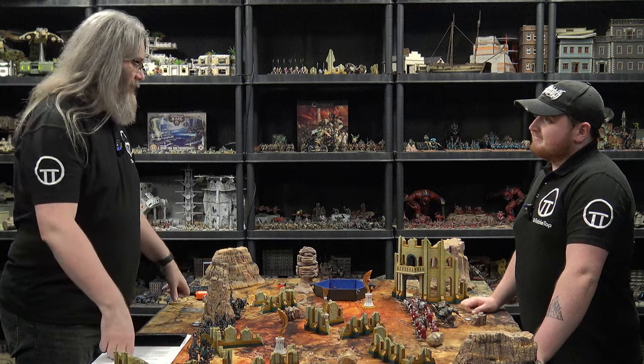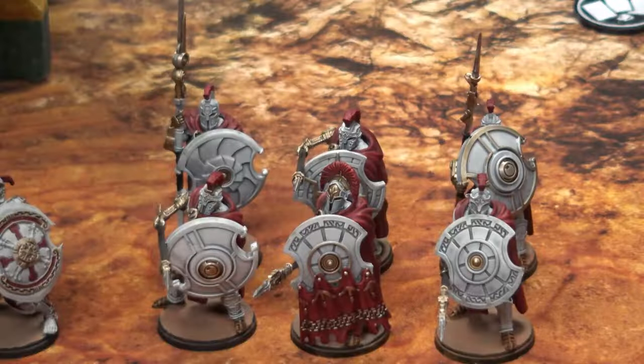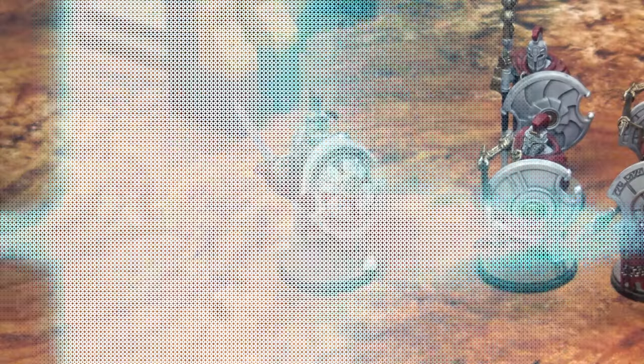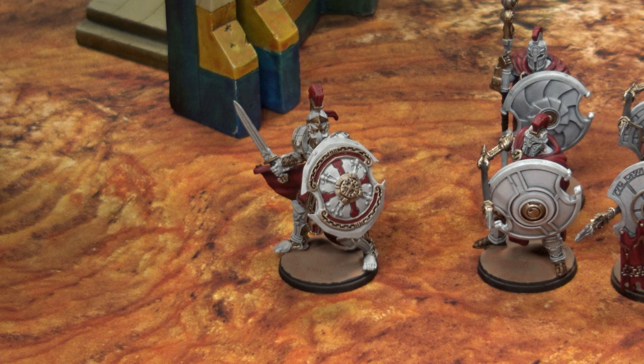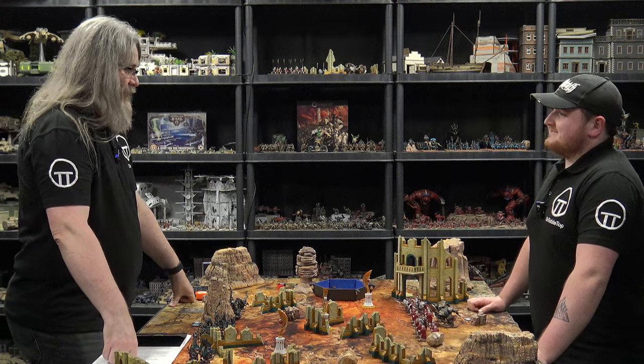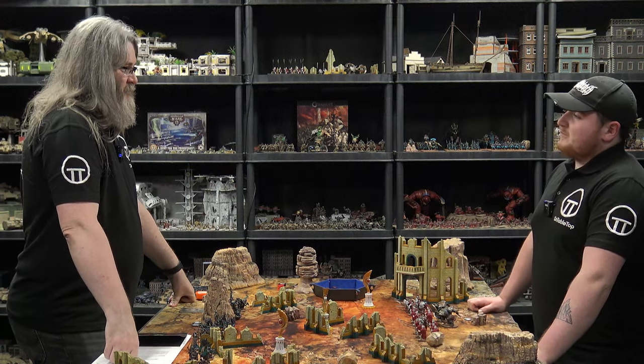What have you got in your force? Over here on the right we've got a little unit of hoplites — lovely lads, shields, spears, can't go wrong. In the middle we've got a squad of phalangites, to the left of them a polemark who's my little character, another squad of phalangites, and two big haspists. Okay, so very compact and tight — more of an elite force.